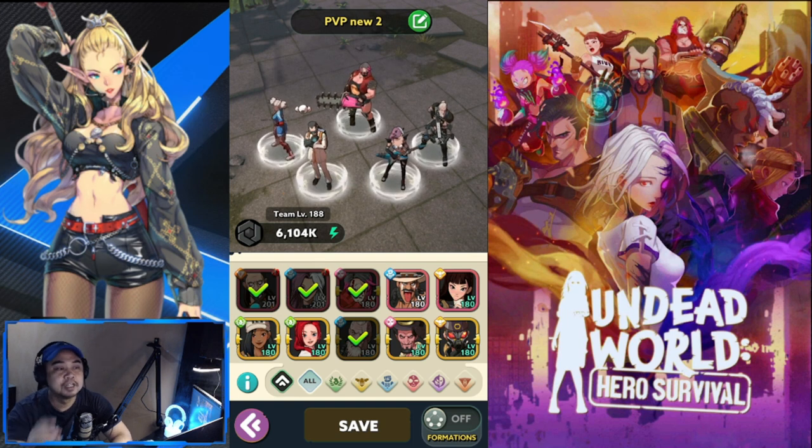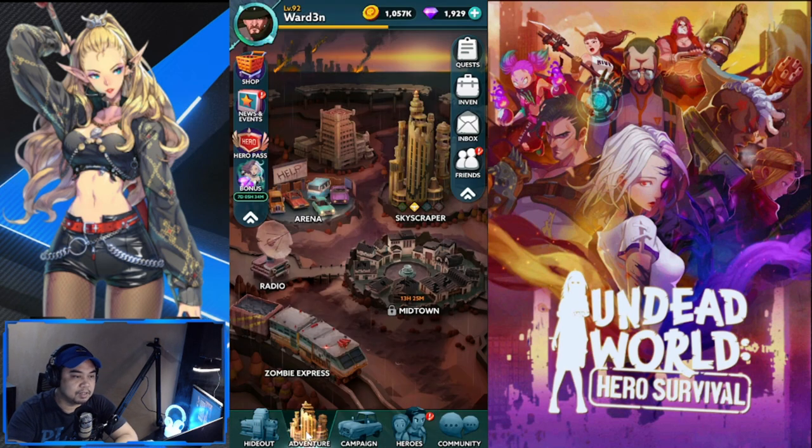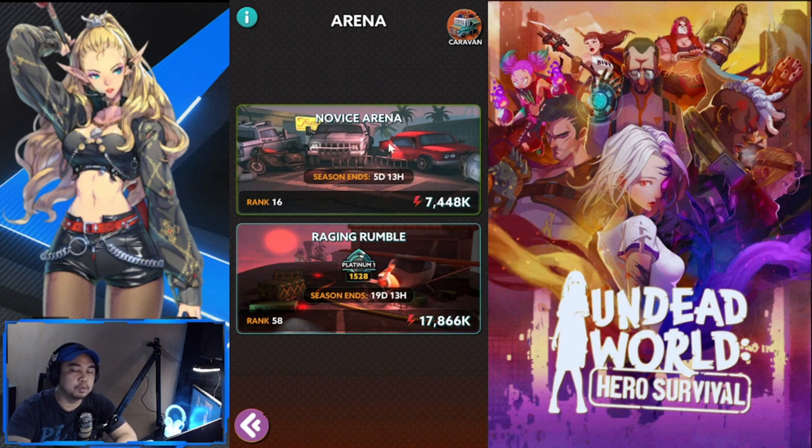The next PVP lineup is one I'm pretty excited about — this is my current main PVP team, which features a new hero, Bella. I only have one tank now, two in the mid, and two at the back. You have Astra, Lita, Murray, and Bella at the back, with Abigail as your tank in the front.